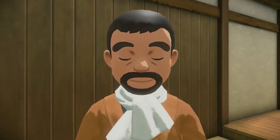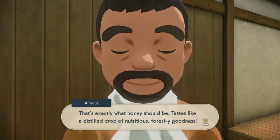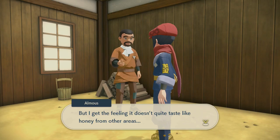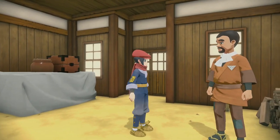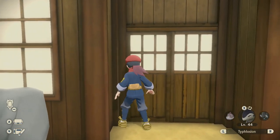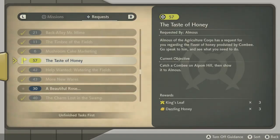The researcher samples the honey and describes it as tasting like a distilled drop of nutritious, foresty goodness — but suspects it doesn't taste quite like honey from other areas. They'll memorize this flavor and move on. The next Combee they're looking for lives on Palm Hill. I don't think I have one from there — pretty sure all mine are from the Obsidian Fieldlands, so I'll put that request on hold.